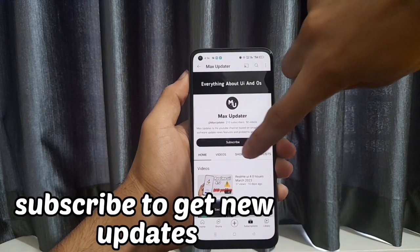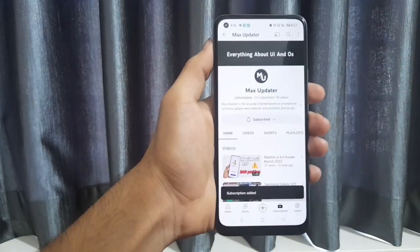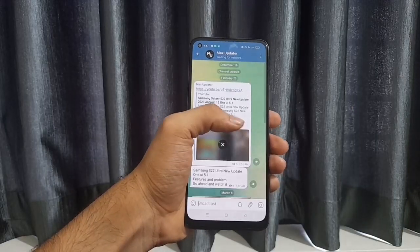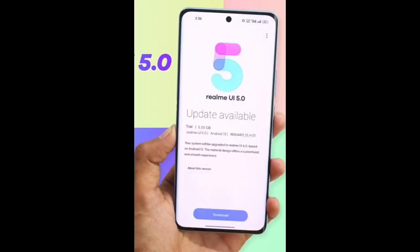Ask on Telegram and I will provide you the Realme UI 5.0 test version package. Hit the subscribe button and support Max Operator to get new features and stay up to date. Join our Telegram channel for better and newer software update information. Watch the next video for more.